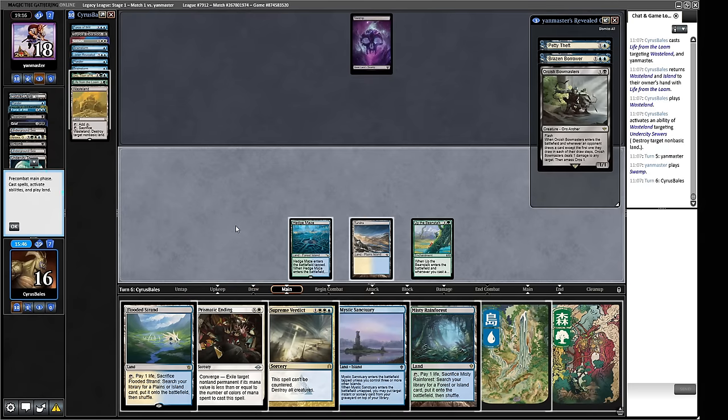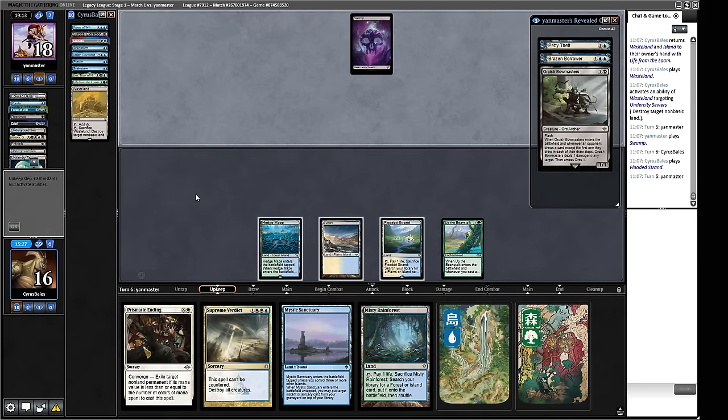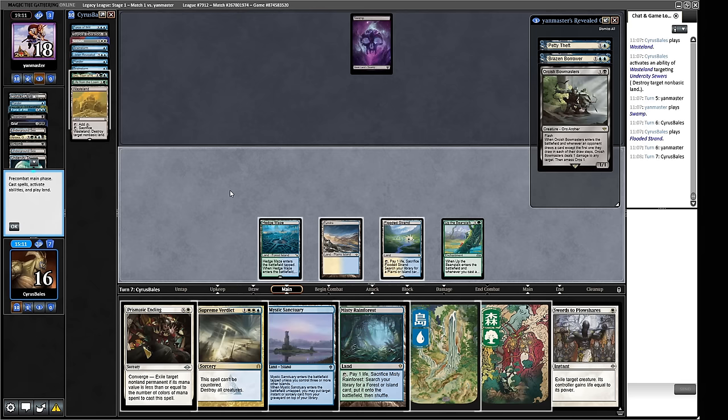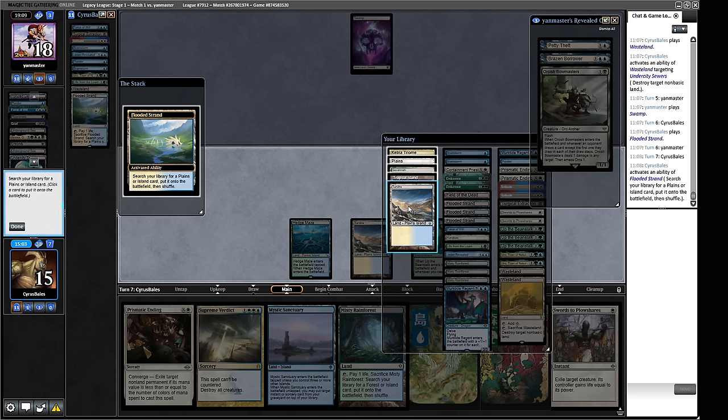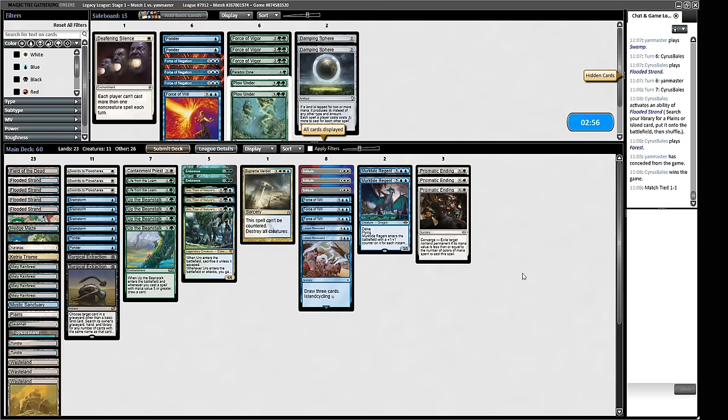We can think about Uro soon. Our opponent misses the land drop so we get to do something better. They play a Swamp — not really helpful for our plan, so we say no. We don't have card selection available right now. We need to make sure we have double white available, so I'll play this Flooded Strand because we might be casting Supreme Verdict soon. We want a white source and a green source — we crack the fetch and cast Uro for blue blue. Our opponent scoops to the Uro.